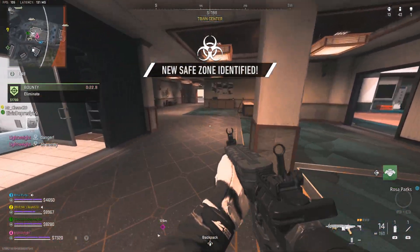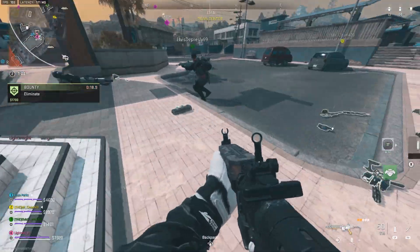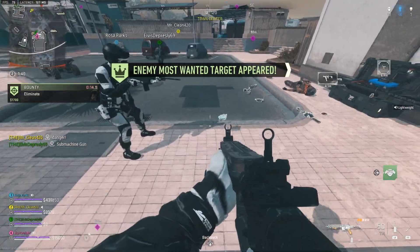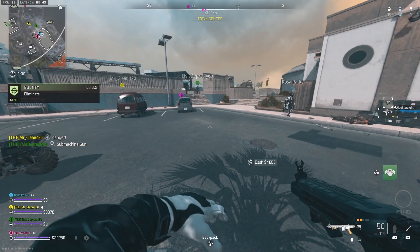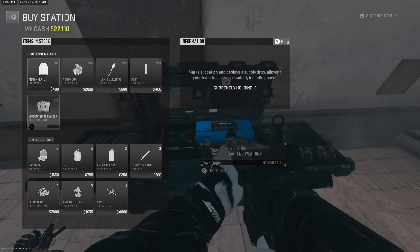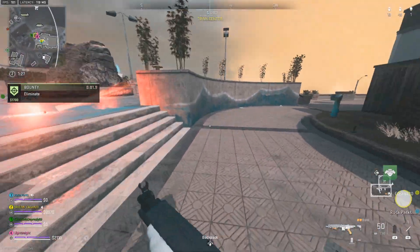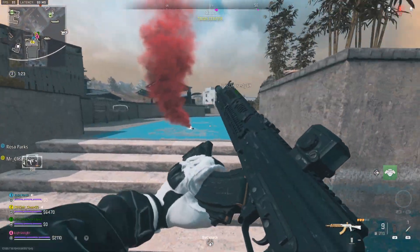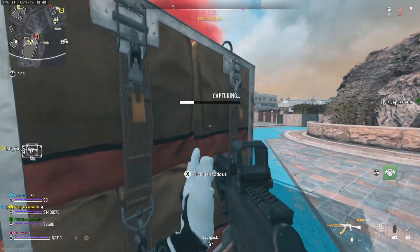Getting your loadout gives your team the ultimate advantage going into the endgame. If you have enough to buy a loadout, that's the best option. But if you don't, go ahead and buy your favorite gun from the buy station — that works just as well. If you run into enemies, play it smart. If that means bunkering down to kill the enemies, then do what you have to do. If you have smoke grenades, those are the best way to get to a buy station — throw them strategically to provide cover. But if not, you're gonna have to fight.